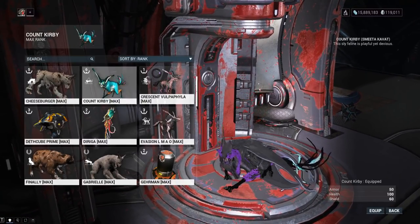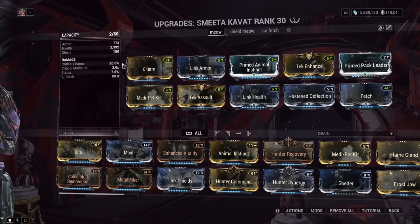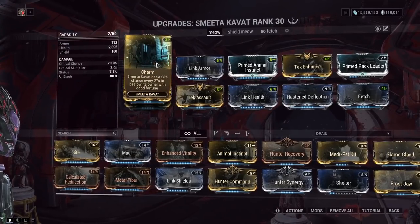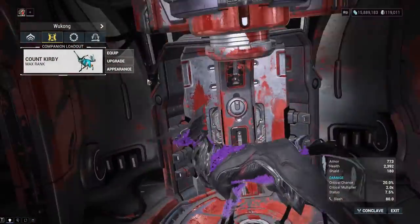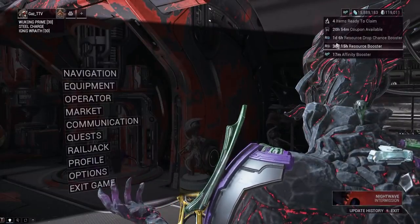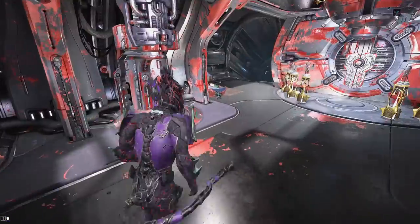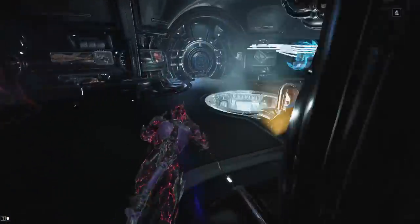For your companion, you'll usually want to bring the Smeeta Kavat. It has a special ability called Charm, which procs every 27 seconds and can give you double resources for about two minutes. That double-resource buff stacks with the resource booster from the market, potentially giving you four times or even eight times resources.